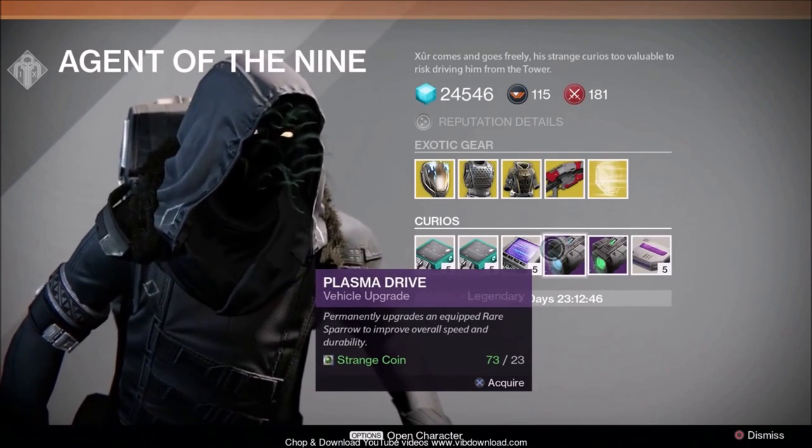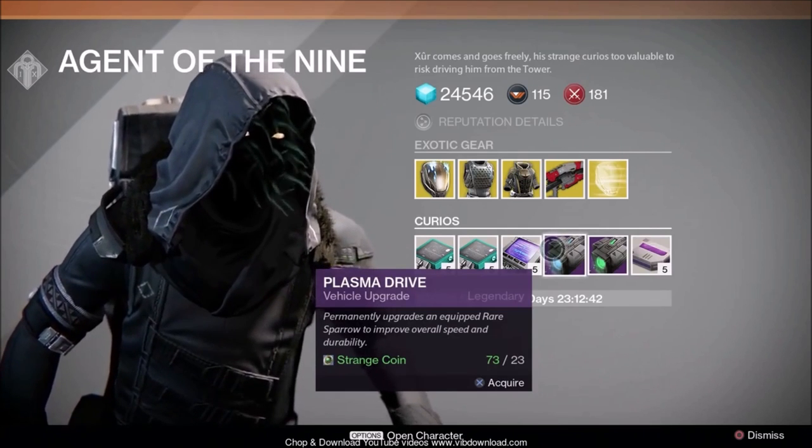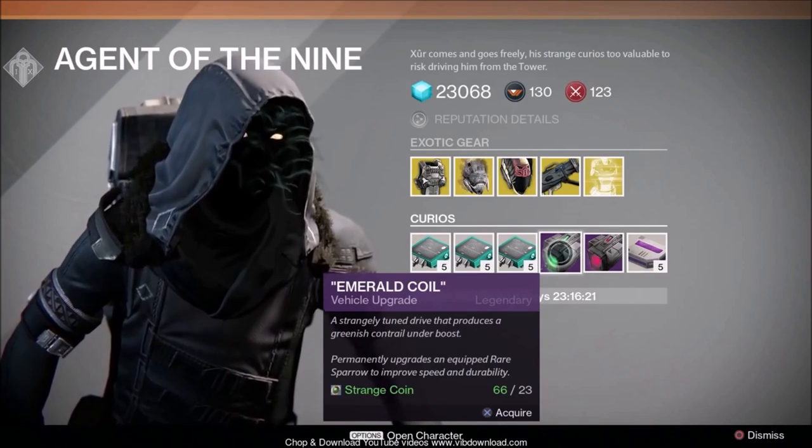Plasma Drive permanently upgrades a rare sparrow to improve overall speed and durability. These upgrade your rare sparrows only — that's the blue quality.